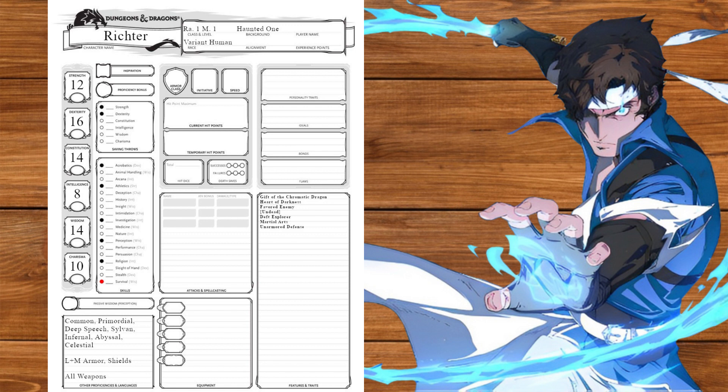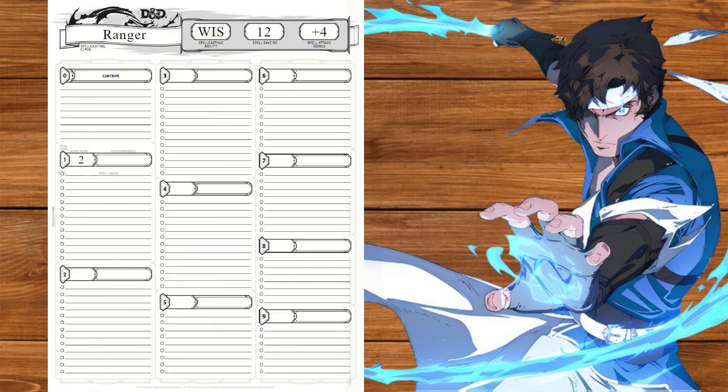We're now going to multiclass into monk, getting martial arts and unarmored defense at level 1. At level 2 we'll get ki, unarmored movement, and dedicated weapon — whips might be finesse, but we also need them to be monk weapons. Back to ranger at level 2 we'll get our fighting style taking dueling, and also take these spells: hunter's mark and absorb elements.